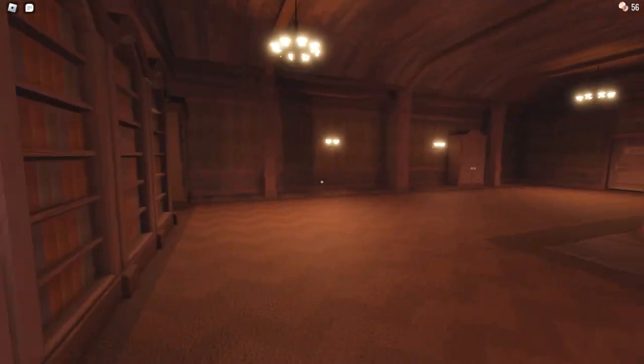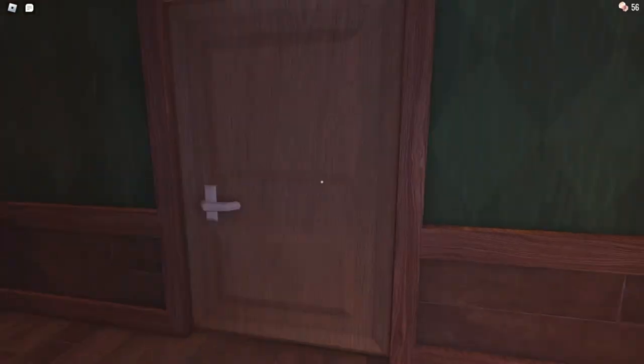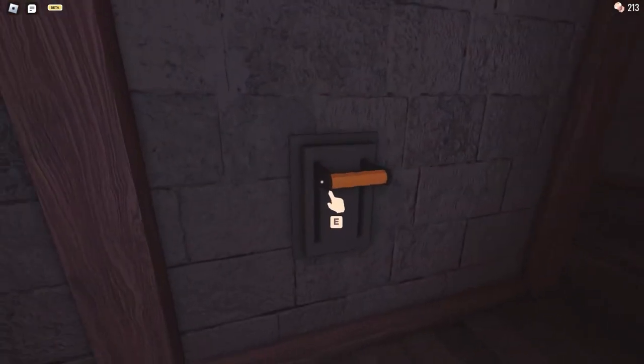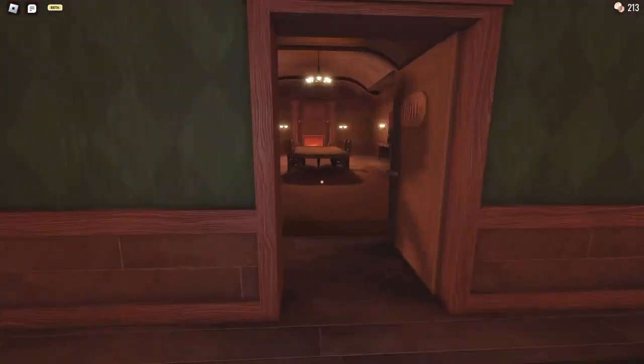I'm looking out for any closets. In we go. Find a- Oh! Not a good closet, not a good closet. I see him, I see him. I'm going down. Down, down we go. There's a thingy here. Where was the switch? It was right when you went down. Oh, I see - on the left.